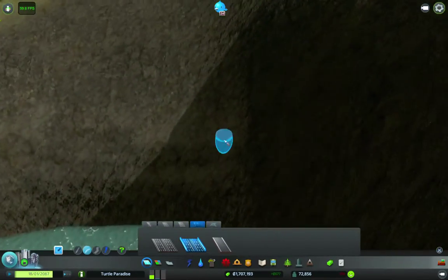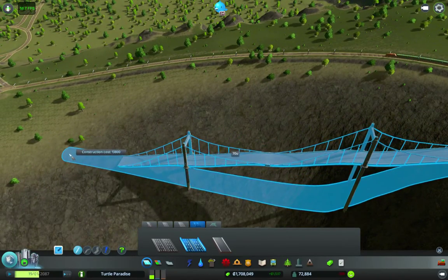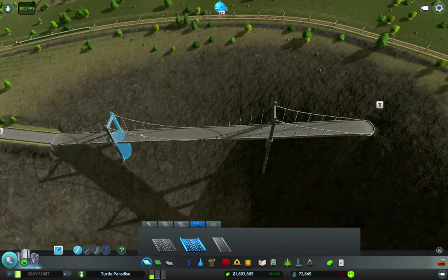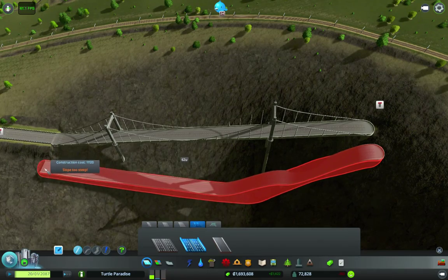We're just going to make a road here. It doesn't need to be perfect. If you have your base road down, make sure that road is on the top side of the screen and the other road — the one you are going to work with — is on the bottom. This is all because of the snapping.